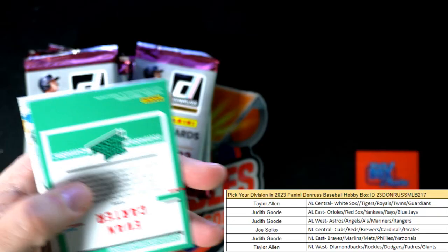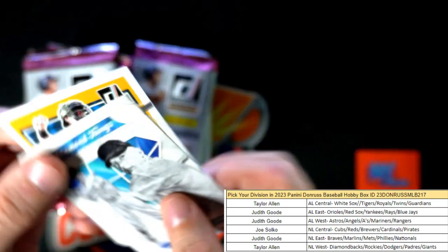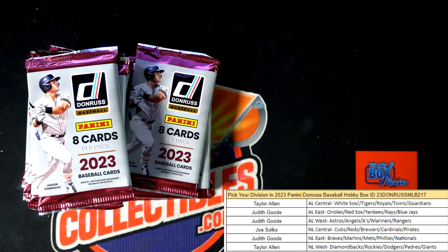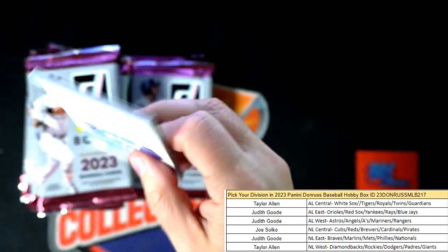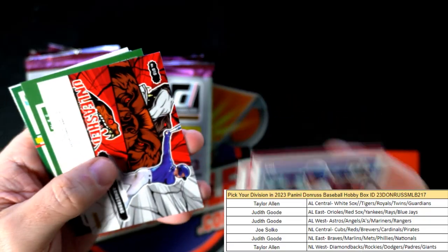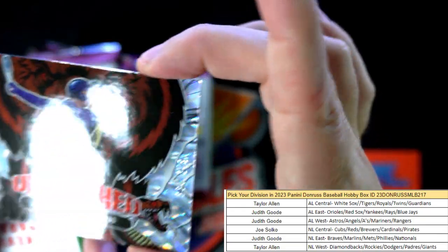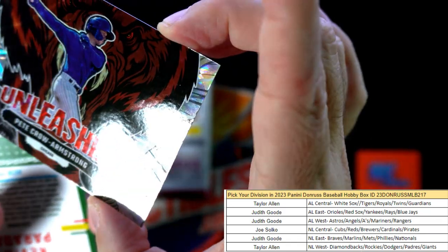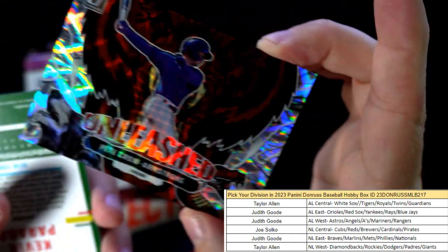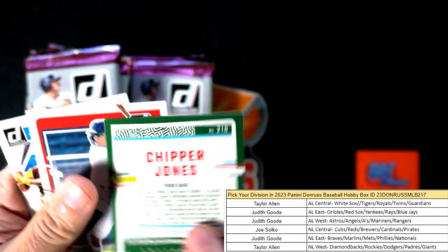There's an Ichiro numbered to 2023. If this is true to the last box we had, we were pulling a relic coming up in the next couple of packs, so we'll see if we can get a relic here. Here's an Unleashed — that's Pete Crow Armstrong for the Cubs. These Unleashed are really something, man. Number 349 there — Unleashed, Cubbies, National League Central, Joe S, coming your way. Chipper Jones.